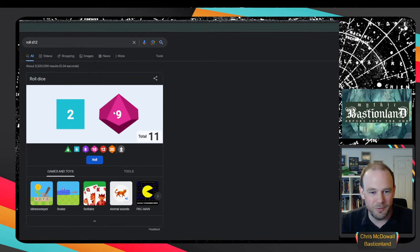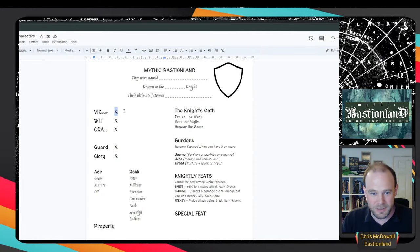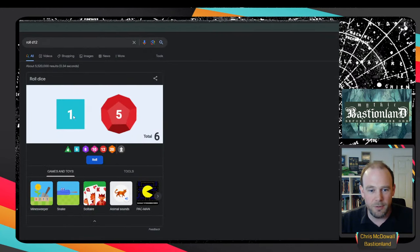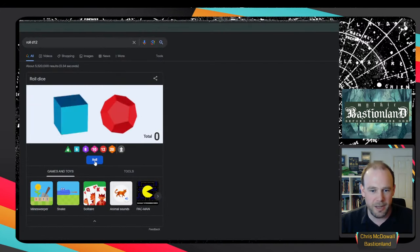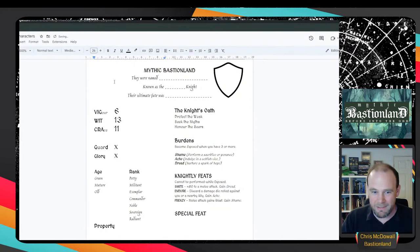Thanks to Wuggenot for pointing out I rolled a d10 instead of a d12 - we'll roll that again. So: vigor 6. Rolling d12 and d6 together, the average is 10, minimum 2, maximum 18. We get 13 in wit, so we can rely on our wits a little bit. Grace is 11, which is unremarkable. So we have a character who perhaps lacks physical vigor but has wit to compensate - they'll rely on quick thinking.